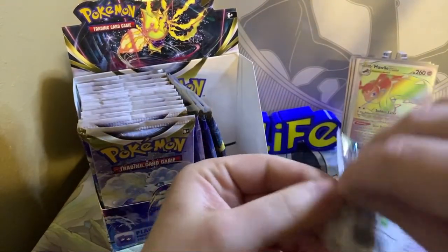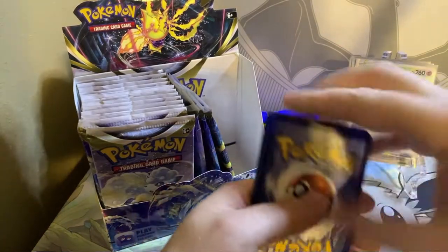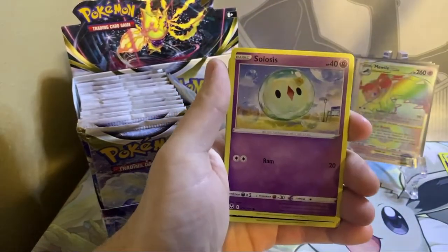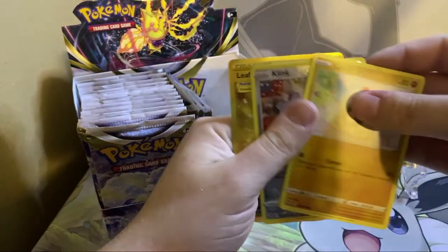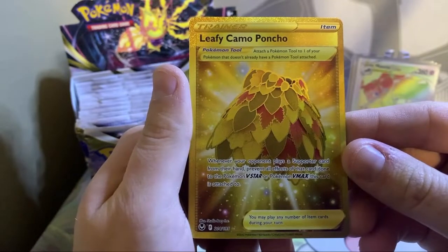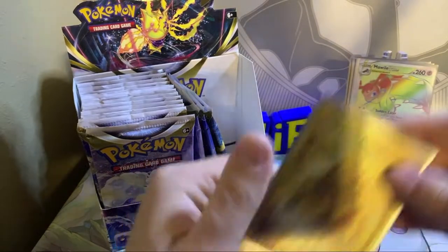That took the place of our Rainbow Lugia maybe, or Gold Lugia, or an Alt-Art — hopefully not, that would be horrible. Here's the code card. So we did pull a rainbow, that's something. I think we have another banger in this pack. Capturing Aroma, the Whale Ward — I heard it's really pretty good — Raichu, Solosis, Zubat, Elgyem, Fungus, Sandy Gast, Clink — we have pulled the gold Leafy Camo Poncho! Two secrets on that side.